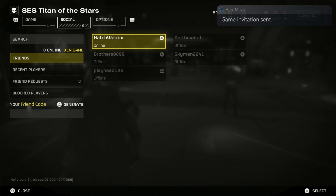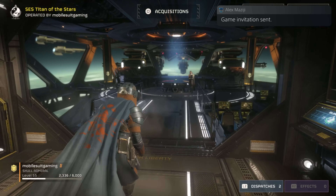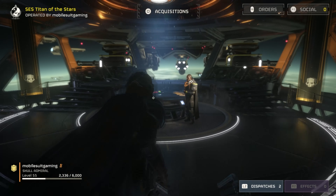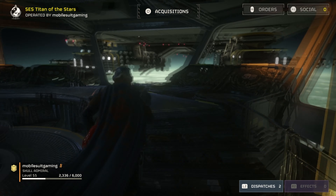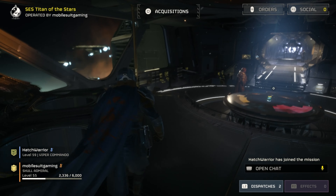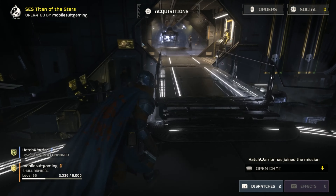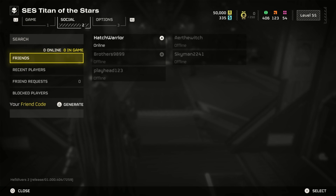I wouldn't mind having the Advanced Crew Training — eagle rearm cooldowns further reduced by 10 percent if called in while eagle uses still remain. I sent the invite because it's still not showing you on your ship. That's fine — typical Helldivers. I haven't even looked to see if they fixed my friends list. Probably not.